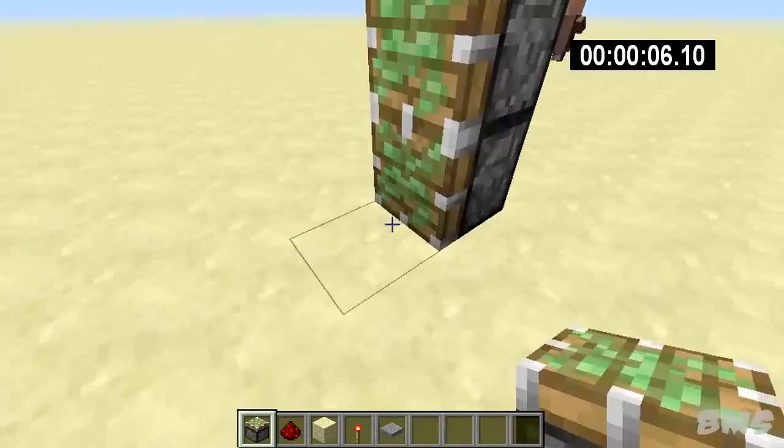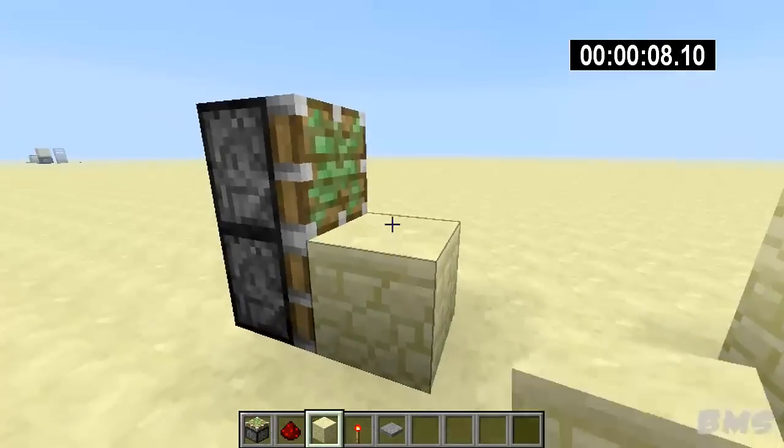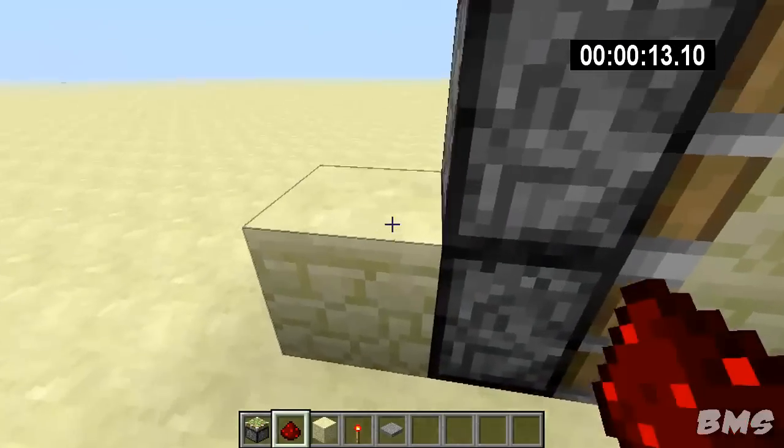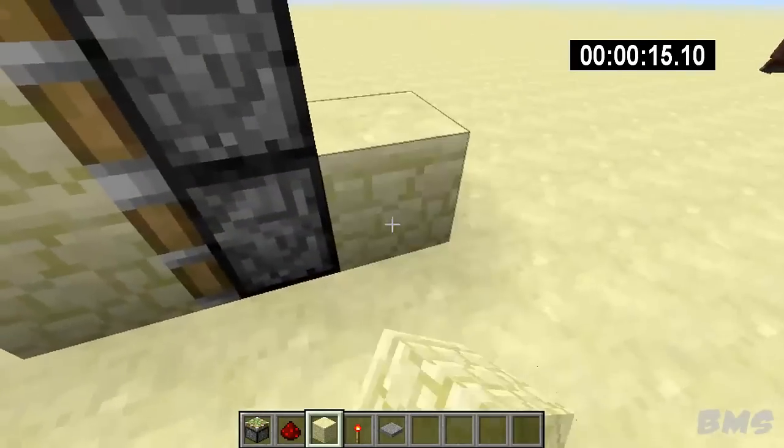First off, you want to start off with four sticky pistons like so. Place your blocks of choice there with a two-block gap, make sure you've got that there. Place a block behind with a piece of redstone on. It's exactly the same on the other side.